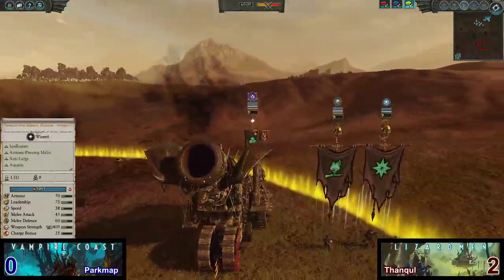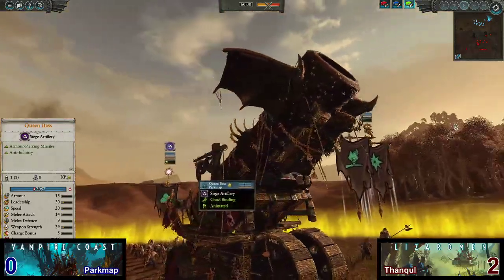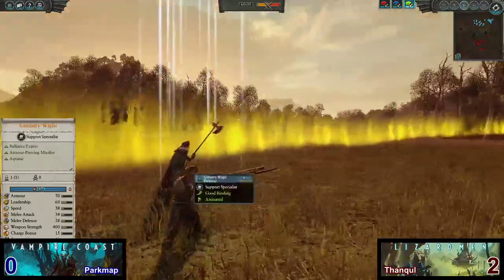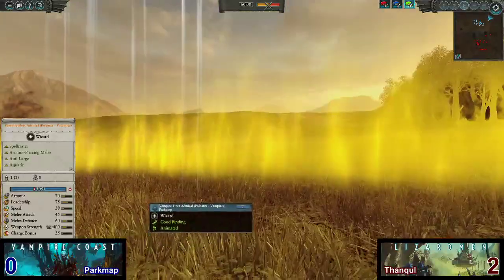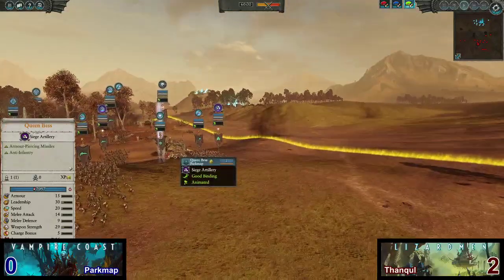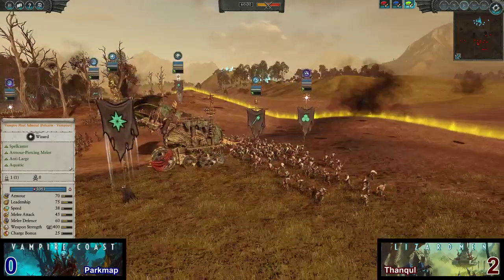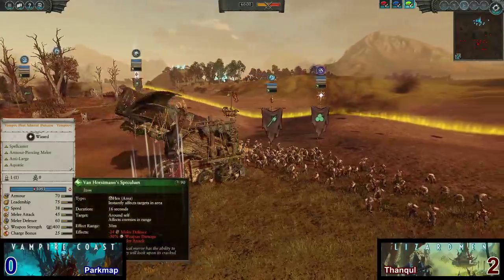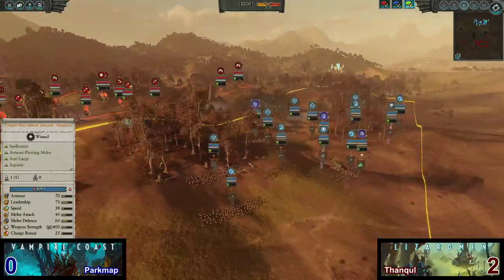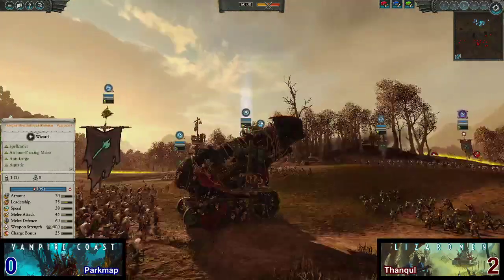We also have Queen Bess, the mortar to end all mortars, with the terrorgeist strapped to the front of it — what a beautiful unit. Last and certainly not least, we have a vampire fleet admiral with polearm, going to have the lore of vampires: Invocation of Heck, Drown Dead, Wand of Jet, All Hands Hui, and Van Hortzman's Speculum — a very big debuff for 16 seconds in area of effect. Interesting Vampire Coast army, and I'm excited to see how Queen Bessie does here. She is just one of my favorite units in the game.